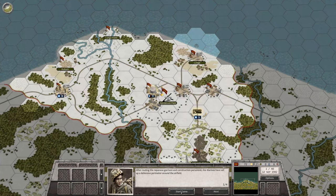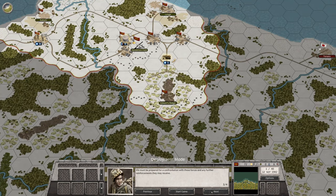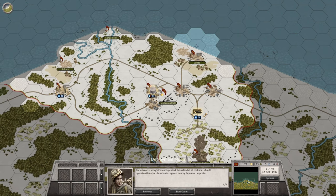Starting the briefing: after routing the Japanese garrison and construction personnel, the Marines have set up a defensive perimeter around the airfield. The enemy still has a substantial amount of troops available in Guadalcanal and many more spread around the Solomon Islands. We must be prepared for a confrontation with these forces and any further reinforcements they receive. Our mission is straightforward: protect the airfield at all costs, and should opportunity arise, launch raids against nearby Japanese outposts.